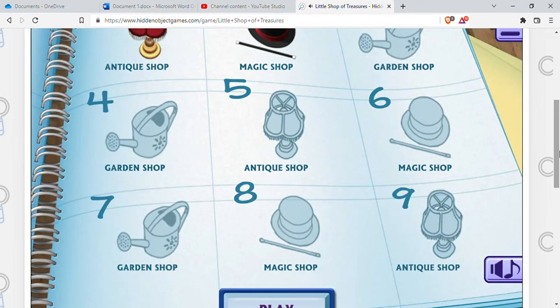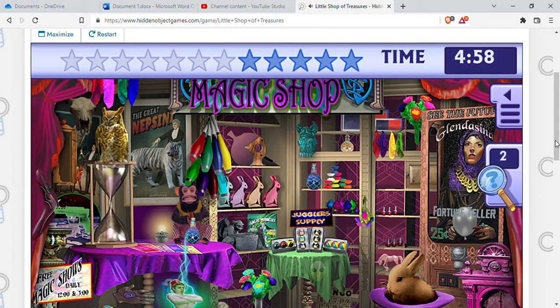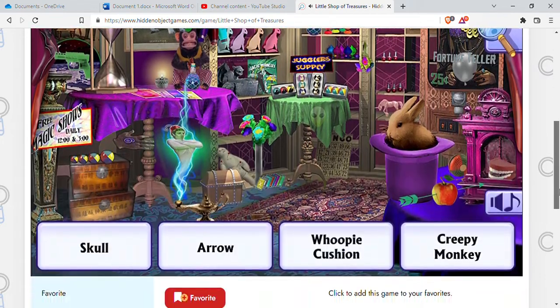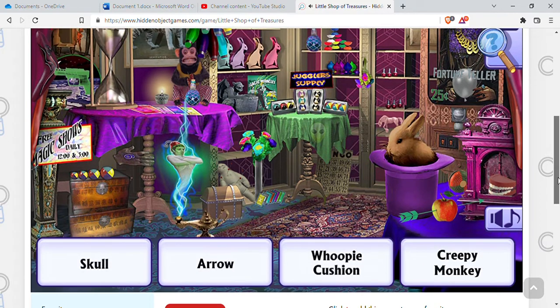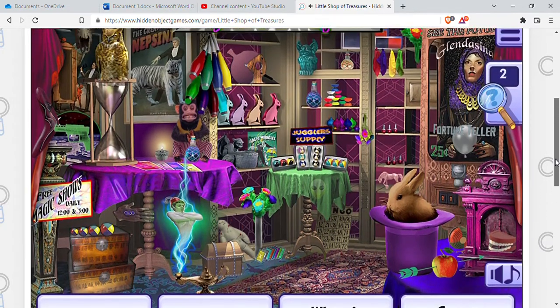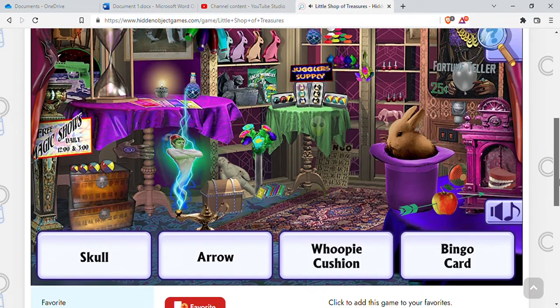Now I'm going to do the next one that's open. Since antique shop was the first one, let's try this one. Whoopee cushion, funny creepy monkey, skull and arrow — that looks like an alien sitting on an arrow. Let's see, whoopee cushion, bingo card.